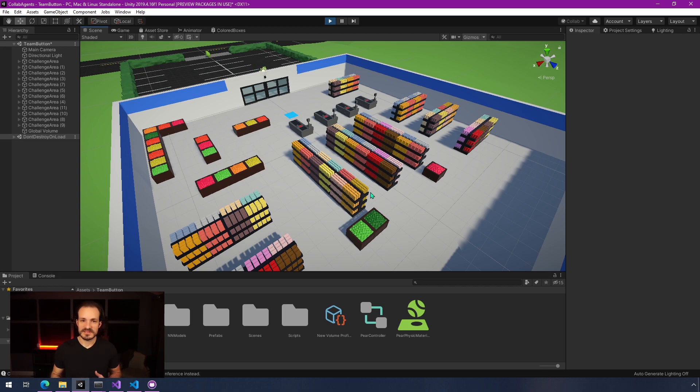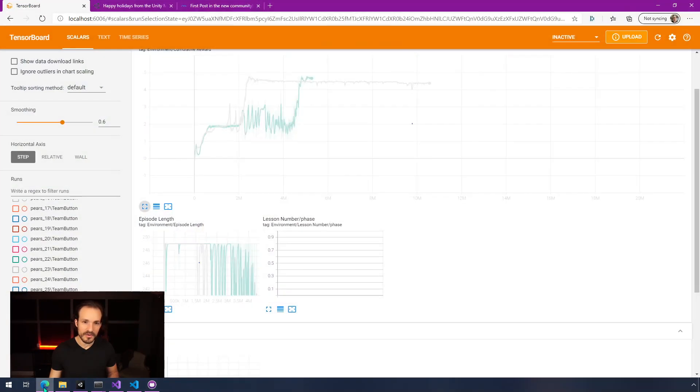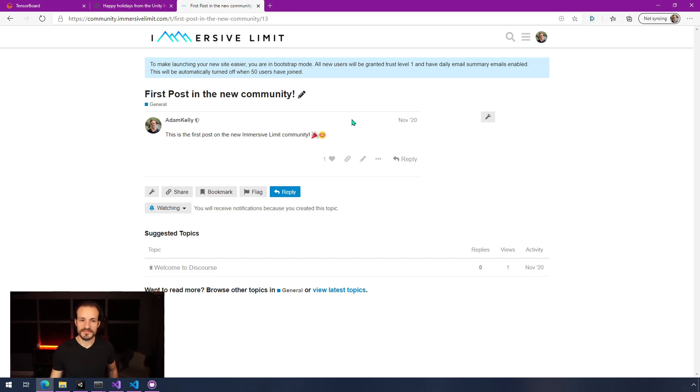One of the cool side things is that a lot of you have expressed interest in trying this project along with me. That leads us to talking about the new ML Agents content we're going to add on the Immersive Limit community forum. The community forum is brand new — this is my first post in it, posted November 2020. We actually created this a couple of months ago but weren't ready to launch it. Now I'm excited to launch it. The plan is to put a link on our website once this video goes live, but it's just community.immersivelimit.com.